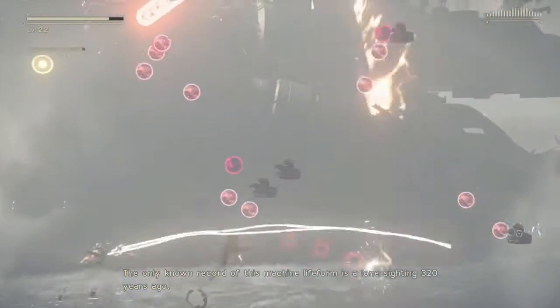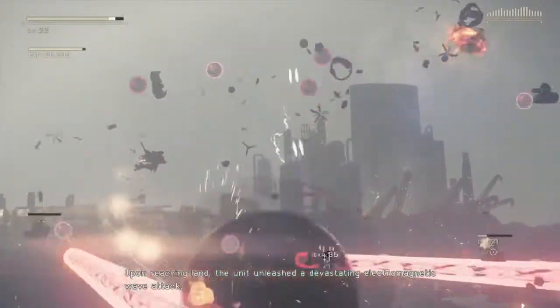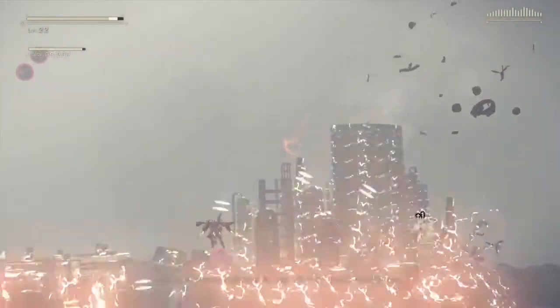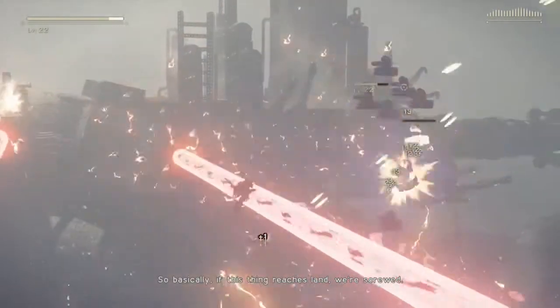The machine's main form is online, having arrived 320 years ago. Upon reaching land, the unit unleashed a devastating electromagnetic wave attack. All resistance fighters in the area were annihilated. So basically, if this thing reaches land, we're screwed.